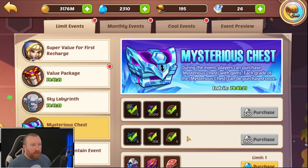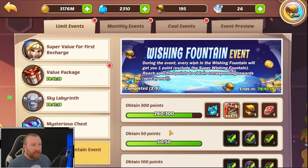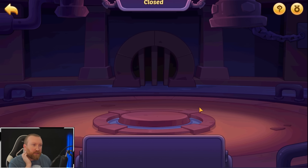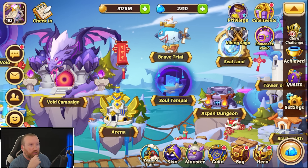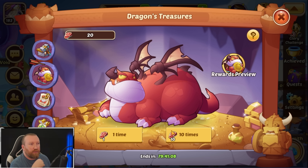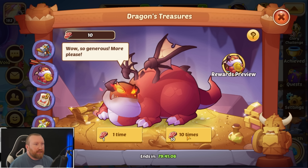Which means we can — let's double check we're not buying those. Wishing Fountain, we're gonna get five more here, but we gotta finish those out most likely after Aspen Dungeon opens on Wednesday, which isn't too bad.